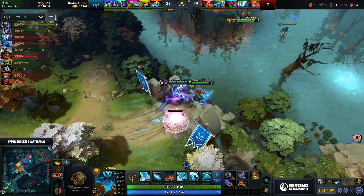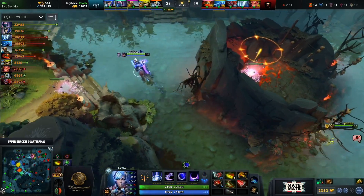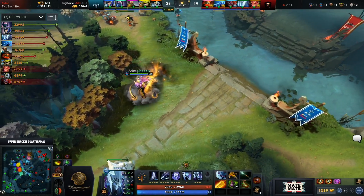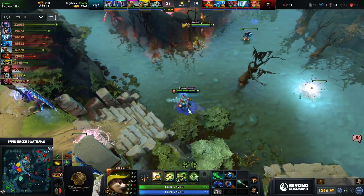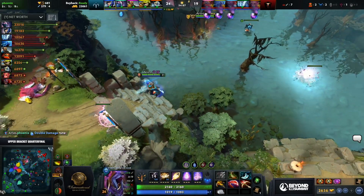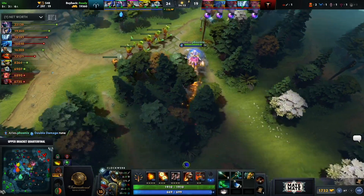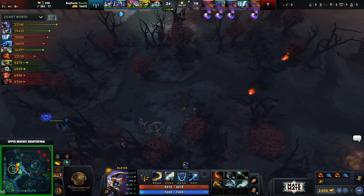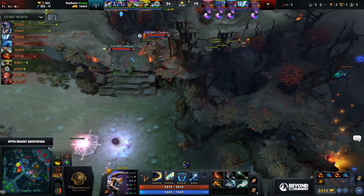Roshan potentially up in 60 seconds. Sylar is two Ultimate Orbs worth of gold away from Skadi — that's a lot of gold. TA going for Daedalus as well — just pure damage. The Smoke popped, running from bottom to top.